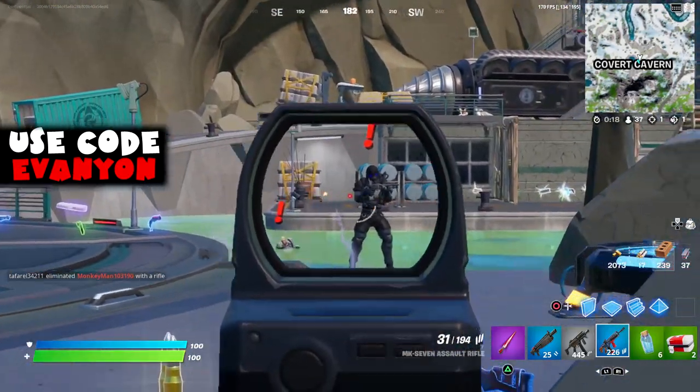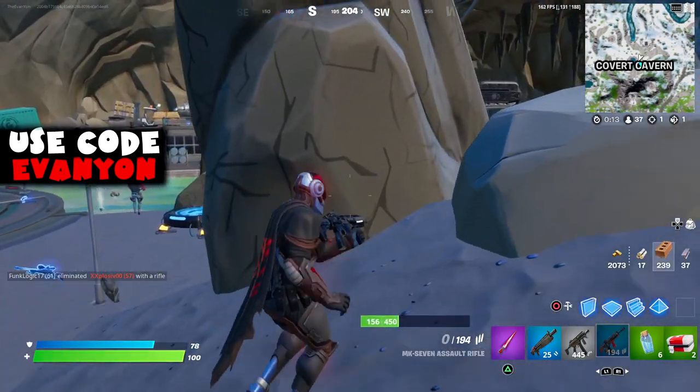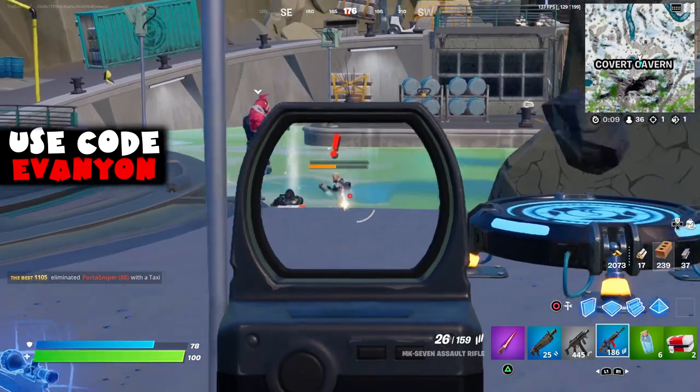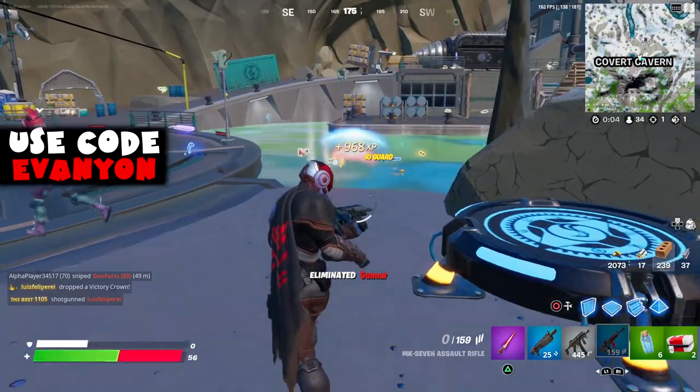I don't think you can do this on Team Rumble, because you need to defeat the Gunner. Gunner is a new boss at the Covered Cavern — basically the brute from the past — and you need to kill him. He's gonna drop a card, so pick up the card; it's a data card.